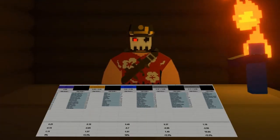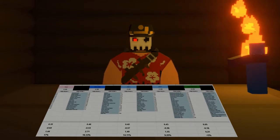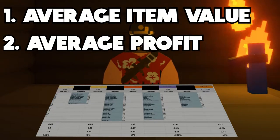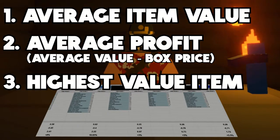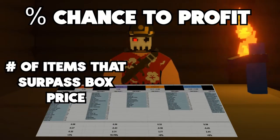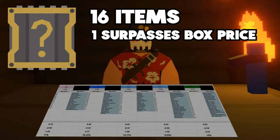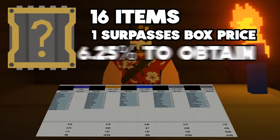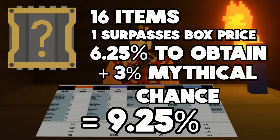For the past couple days, I've made a spreadsheet with all of the boxes and all the items in each box and their current price on the market as of the 15th of June. I use this data to determine four statistics: the average value of every item in the box combined, the average profit from each box (which is the average value minus the box's price), the highest value item in each box, and the percentage chance to profit from each box. The percentage chance to profit is calculated based on how many items in each box surpass the box price plus the chance of getting a mythical. For example, the Elver 1 box has 16 items and only one of them surpasses the box's price. Since every item in the Elver box has an equal chance of being obtained, the chance of getting that item is 6.25%. Then we just add the 3% guaranteed profit of a mythical, and we get a 9.25% chance to profit whenever opening an Elver 1 box.